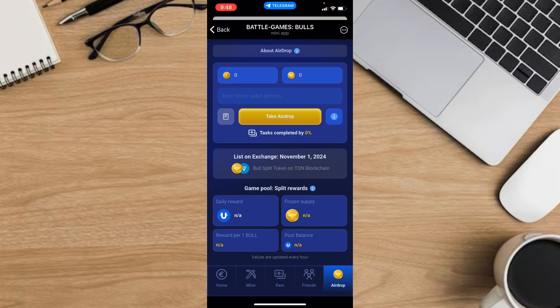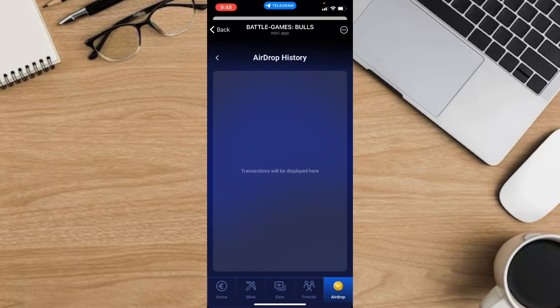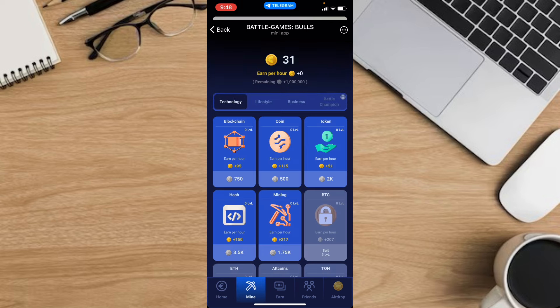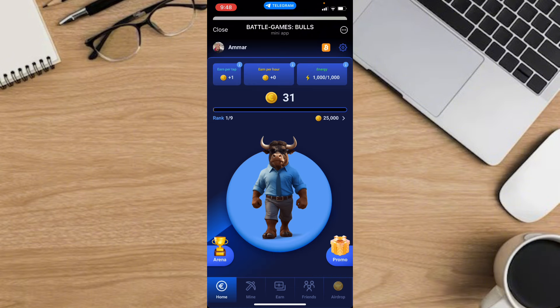You'll basically be able to see it somewhere right here. If you have your airdrop history, maybe there are some discounts on some things. You can go back and click 'Mine' to earn or collect more coins.